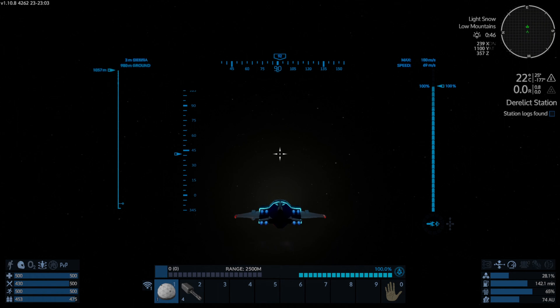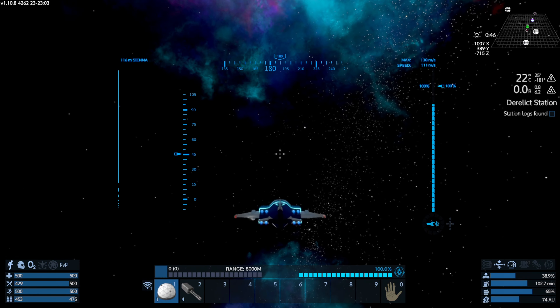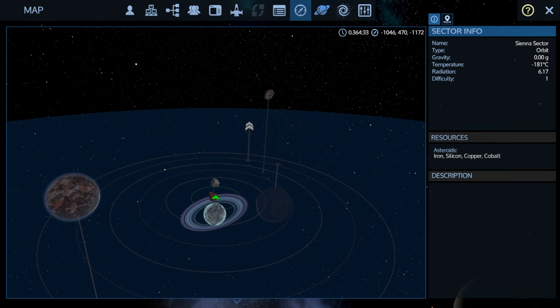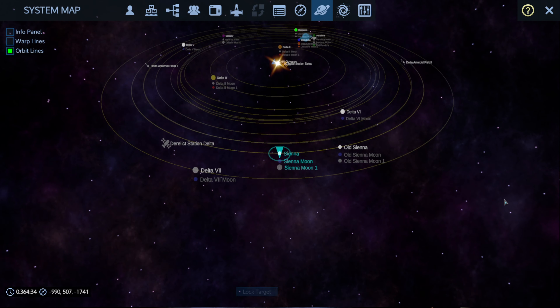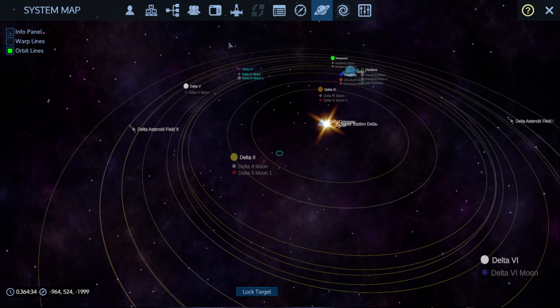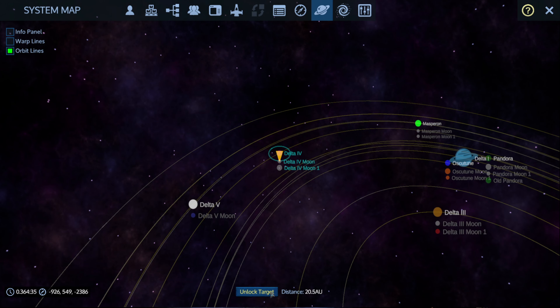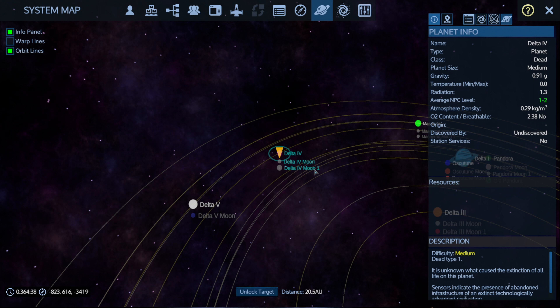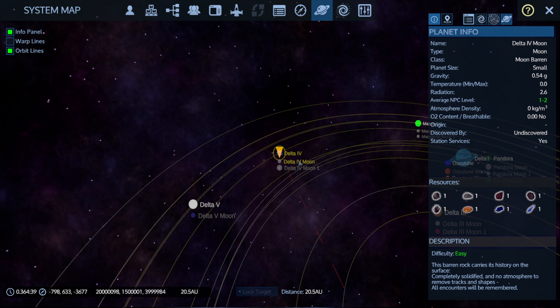We are going to go to the dead planet in this sector for our first warp. We'll block target and check out the moons as well. Medium dead planet, good moon with aluminum, and another good moon with aluminum, pentaxid, and promethium. I might be able to turn this one into a fuel refinery — that'll be great.